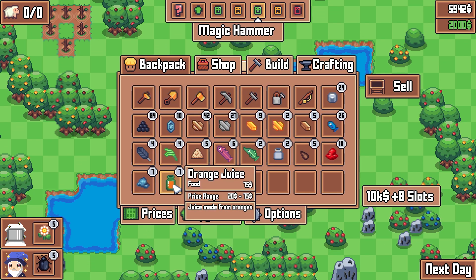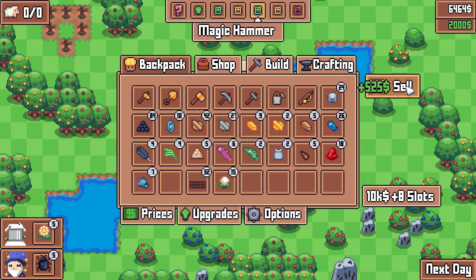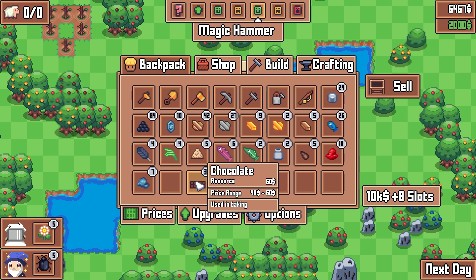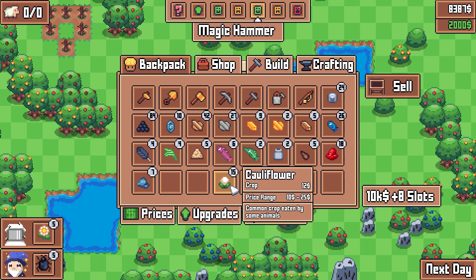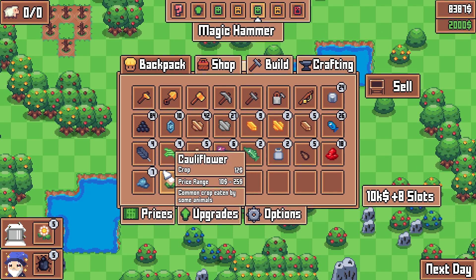As luck would have it, orange juice is selling for maximum price — 75 bucks a pop right here. So we'll sell that and make ourselves a clean $525. I'm not sure if that was worth it, considering how much work we put into it. And 60 bucks for chocolate — we can sell this and make another. The chocolate was lucrative. Maybe there's something to be said for doing some chocolate things.